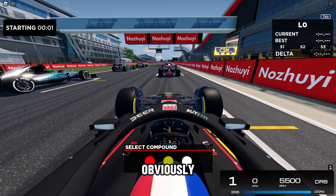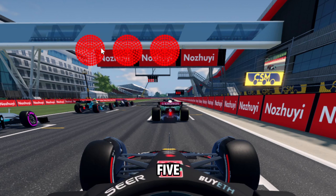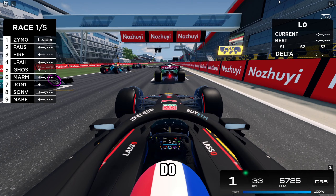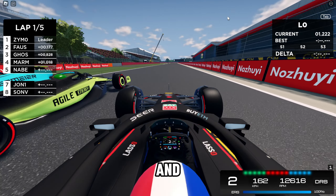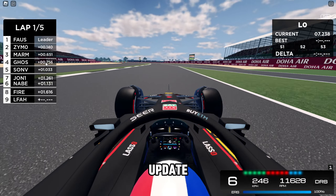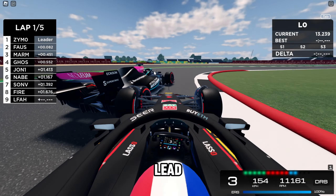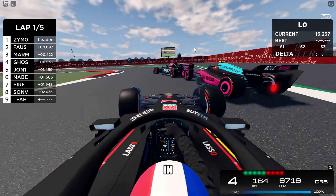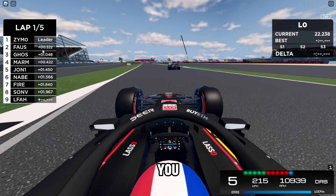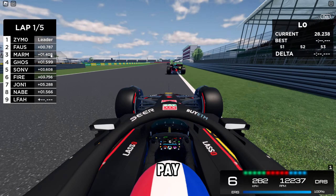With the car you chose in qualifying, you'll be taken to race mode where you choose your compound. I'm going to choose soft for this race. Then the five lights will go, and when the lights go out, it's lights out and away we go. The lap count is shown on screen so you know how many laps you have to do. The leaderboard updates to give you a good idea of where everyone is, but position lag can be a bit of an issue — the leaderboard will always tell you the right position eventually, it just takes a little bit of time to update.